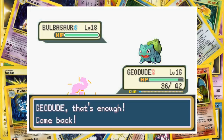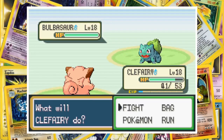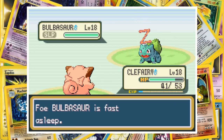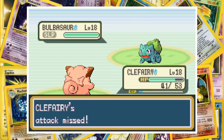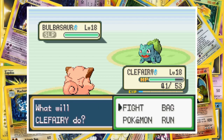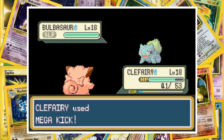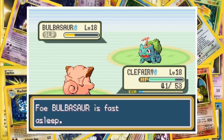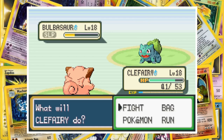When Bulbasaur comes in next we switch out to Clefairy. With one Sing we put Gary's starter to sleep and go to finish him off with Mega Kick. Unfortunately Clefairy can't hit the sleeping Bulbasaur — that's an entirely stationary target. Sort yourself out, Clefairy. Second time lucky, Mega Kick connects on the next turn but isn't enough to one-shot the Seed Pokémon.